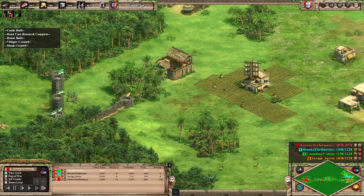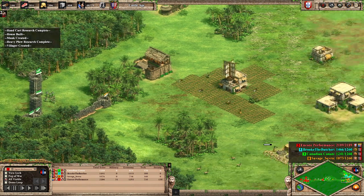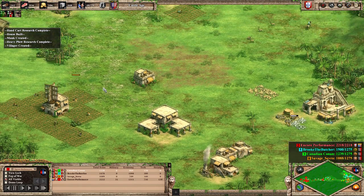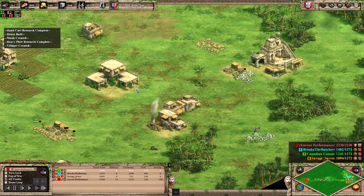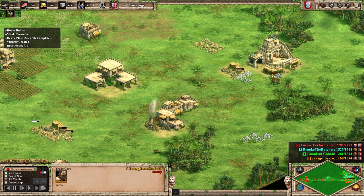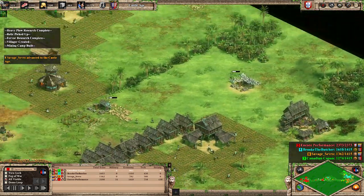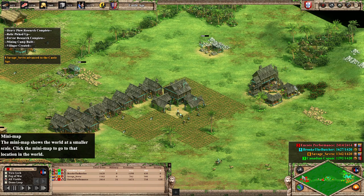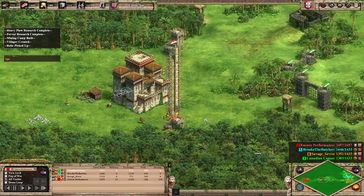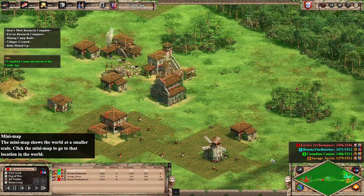Market — seems they forgot to put reseed on those farms, sadly. Terrible tragedy. Severance is doing good; he did lose his scout early on so I understand some of the mishaps. Farms should probably be built around the TC but it's working for him. This trade cart — I feel it's a little too early for trade, like I'd want to be in Castle Age while he's also in Castle Age.